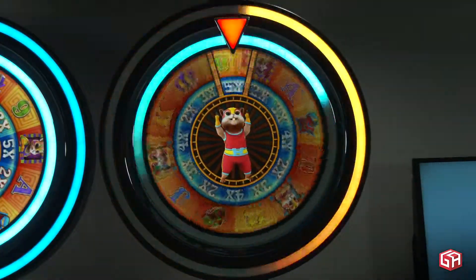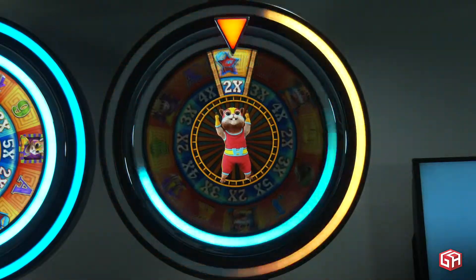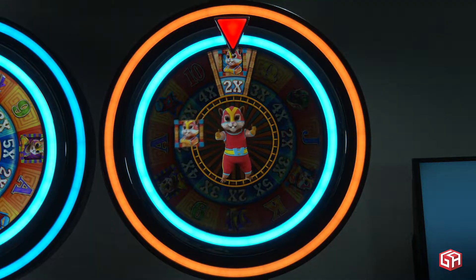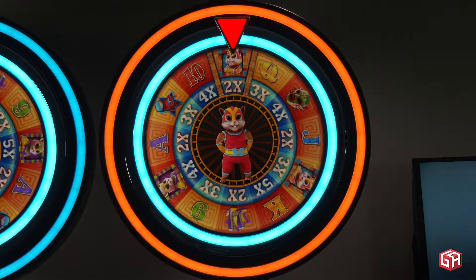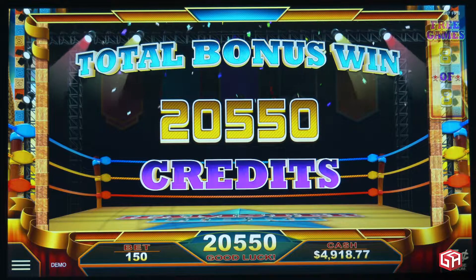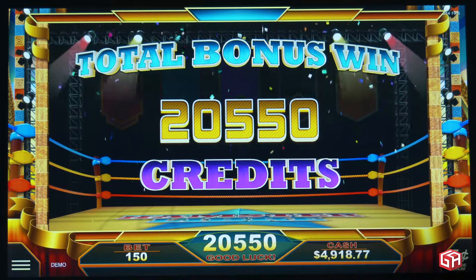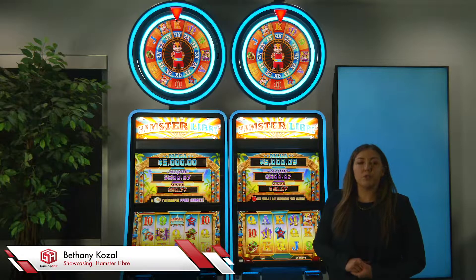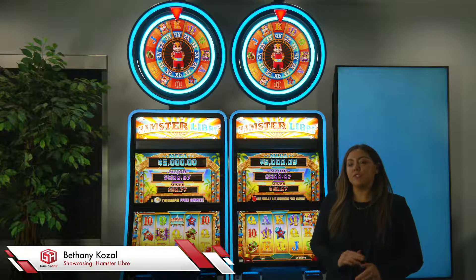On any non-winning spin, the base game hamster wheel feature can be triggered. Ernesto the Hamster will spin the symbol and multiplier wheel and will award the symbol and multiplier value that he lands on. Anywhere from 3 to 15 awarded symbols can randomly be placed on the reels, with multipliers ranging from 2 to 5 times.